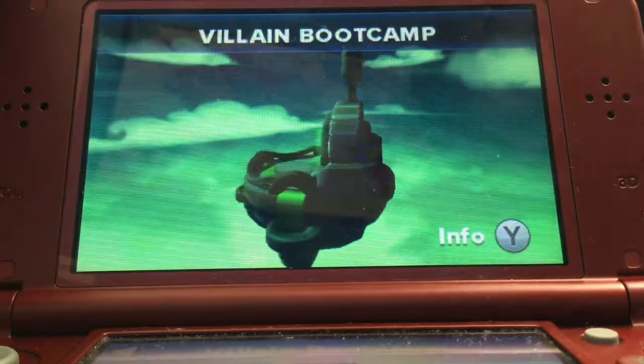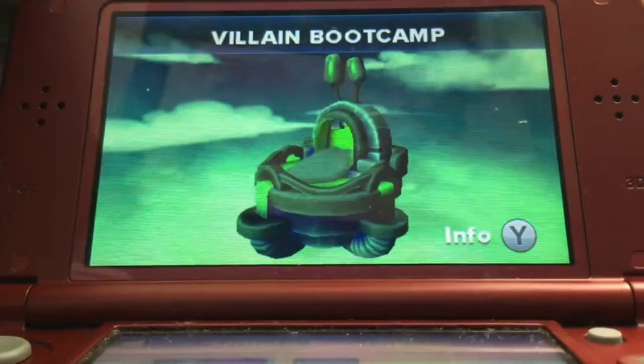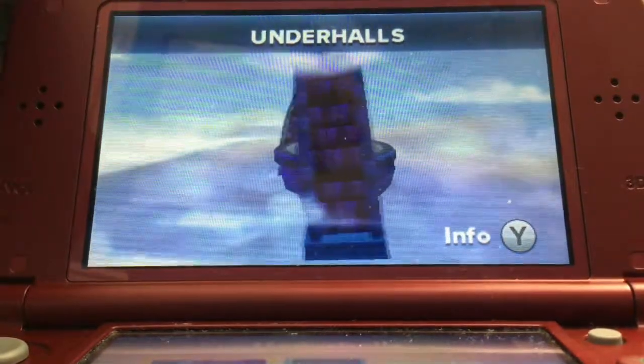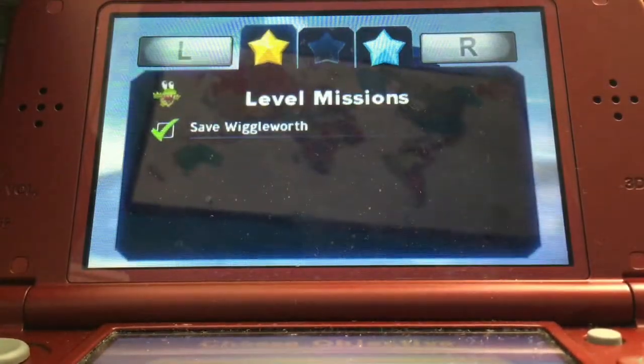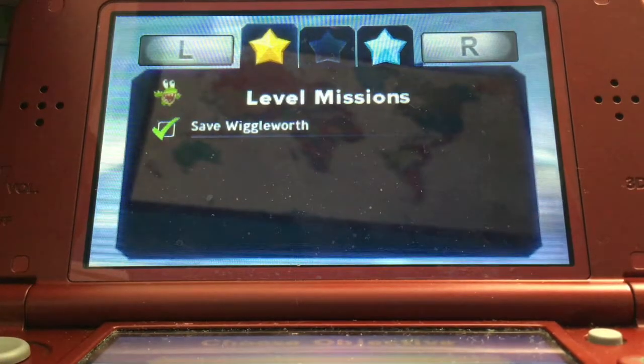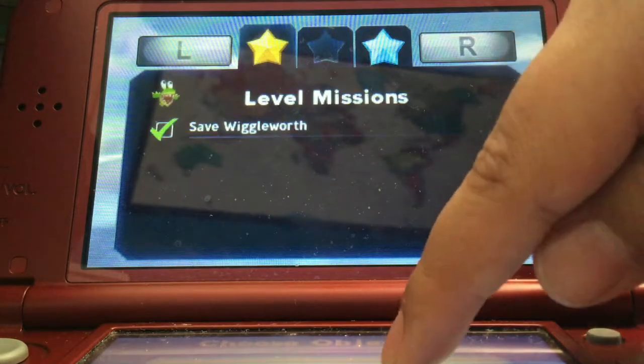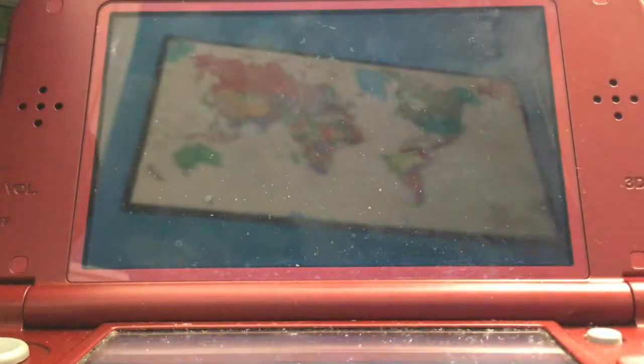Okay, I don't wanna go to villain bootcamp. So what I have to do is switch it that way and press A. Okay, level missions. I'll just replay the level. There we go.